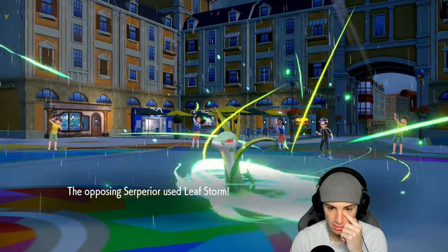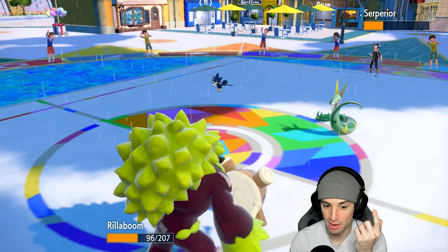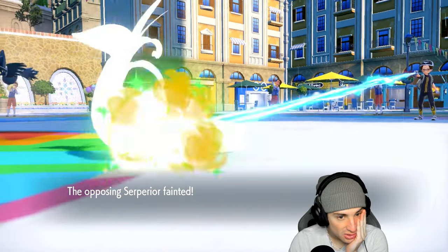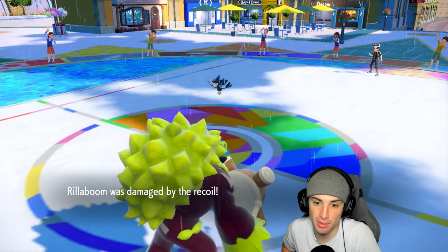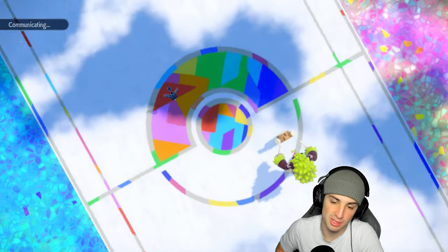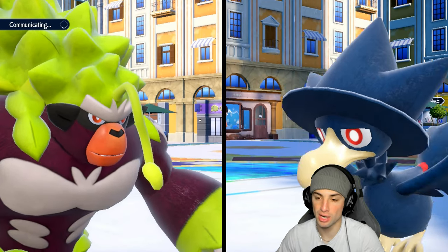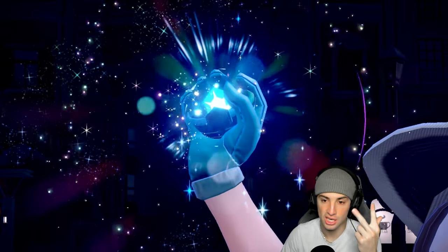Wow, that damage is absurd. Can I KO with Wood Hammer? I could just go for U-turn. Now we're one on one. Foul Play — I'm going to go for U-turn to see how much damage this does. Eviolite just going crazy. I would hope you don't have an attacking move. You got Tailwind, Rain Dance, Sunny Day — and what's your last move? Is it Foul Play? Hopefully it's not Foul Play. We're going to see a flying Tera which is perfect.